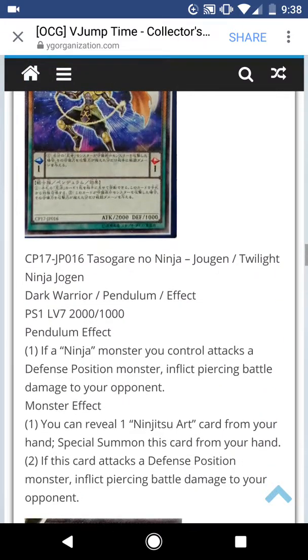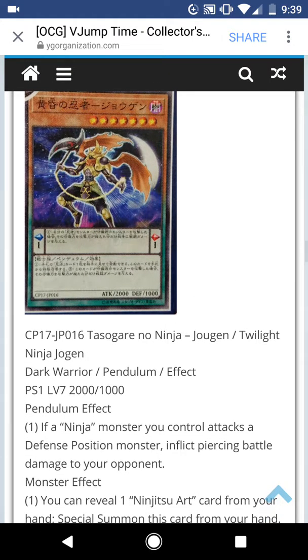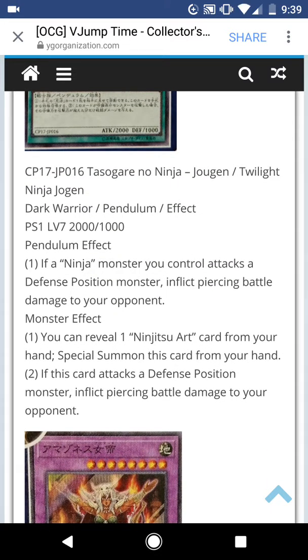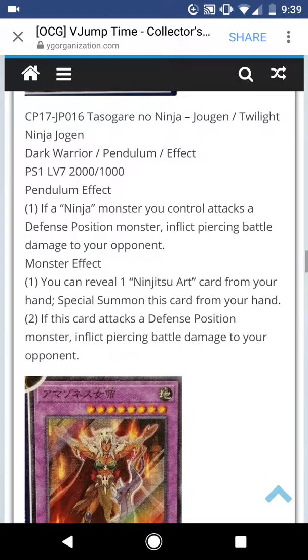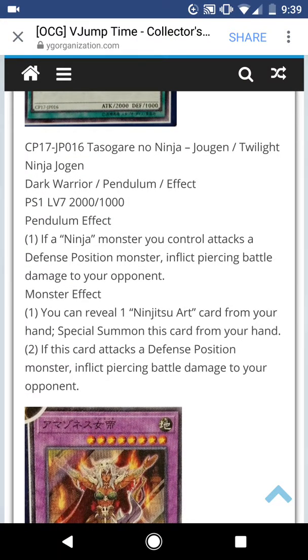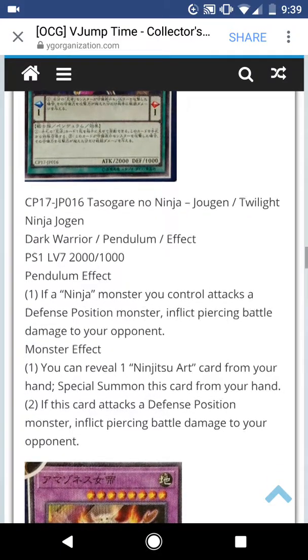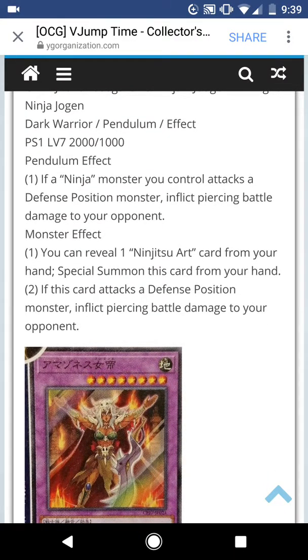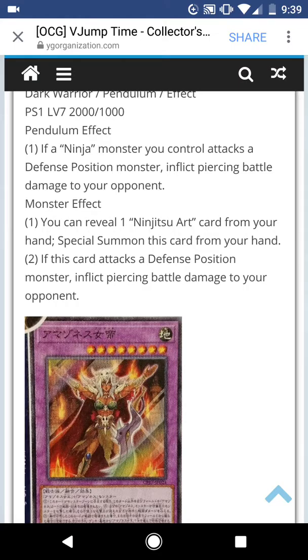Twilight Ninja Jogun. Dark Warrior Pendulum Effect Monster. Pendulum Scale 1. Level 7, 2000 Attack, 1000 Defense. If a Ninja monster you control attacks a defense position monster, inflict piercing battle damage to your opponent. You can reveal one Ninja card from your hand to Special Summon this card. If this attacks a defense position monster, inflict piercing damage to your opponent. They basically could've made it so all your Ninja monsters can pierce — that's the monster effect.